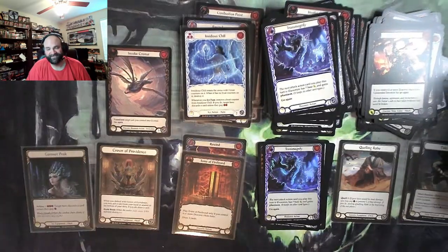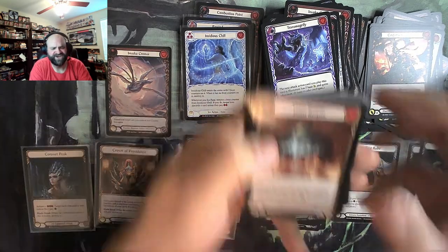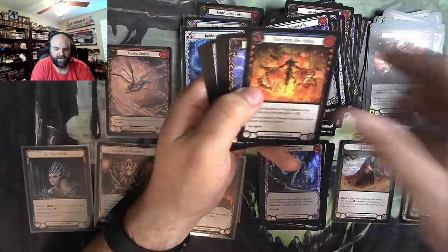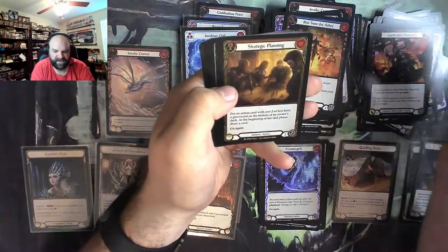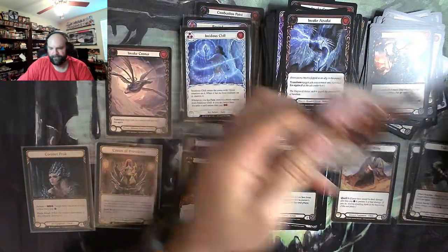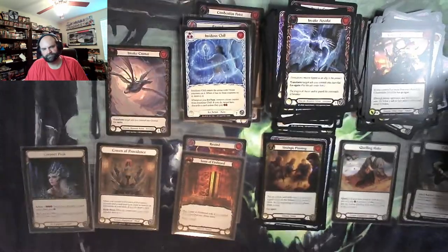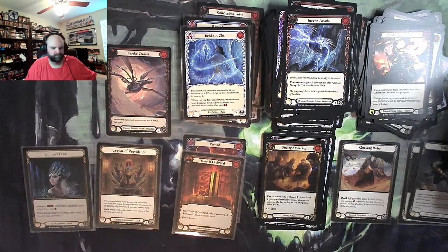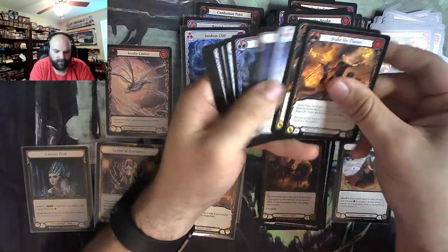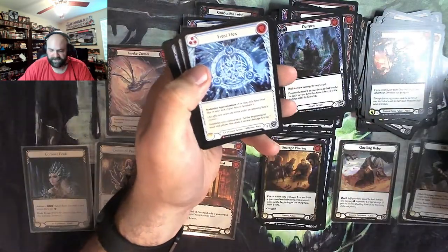This was a good one. A multi-legendary experience. Rise. Asvalai. Strategic Planning, rare foil. Dampen. Frost Axe for another Majestic.